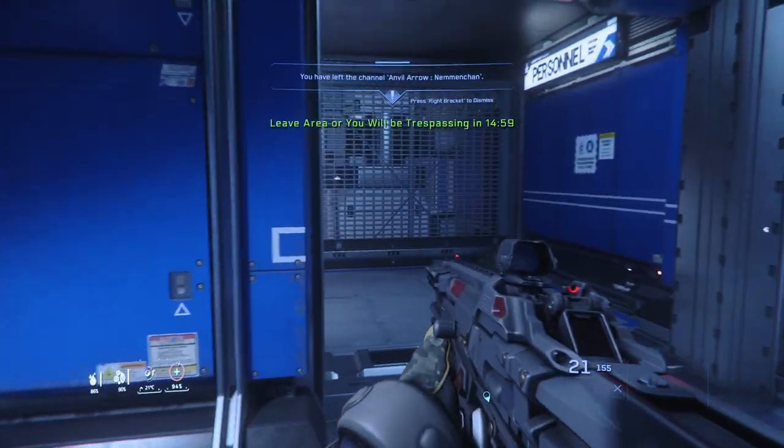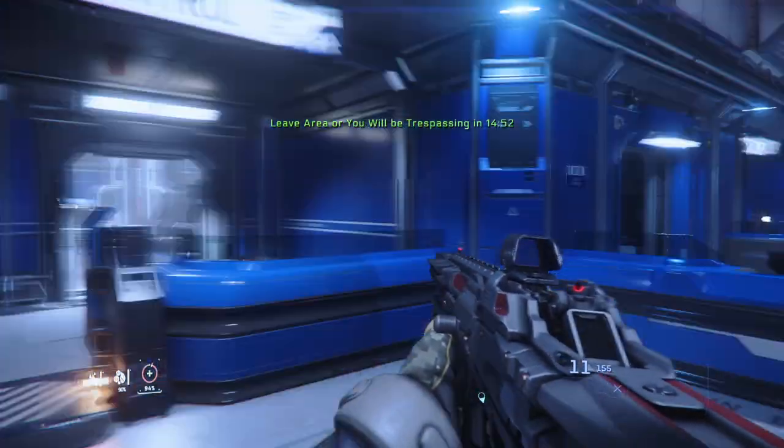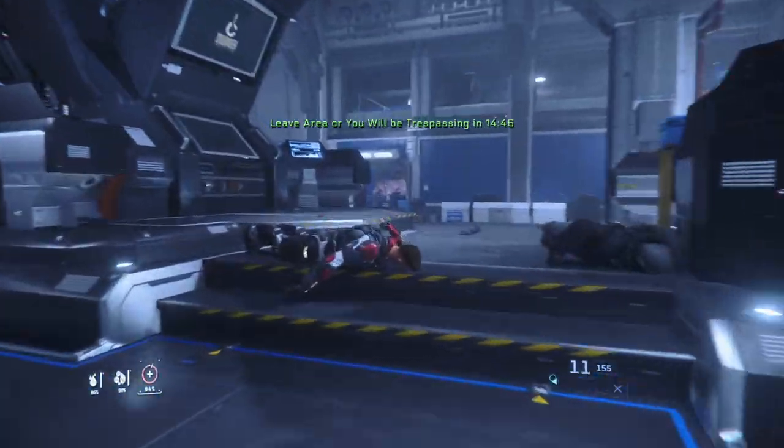Once you've made it inside the station, you want to make your way to the bottom floor, kill the NPCs, and make your way to this middle room. This is where you clear your crime stat.